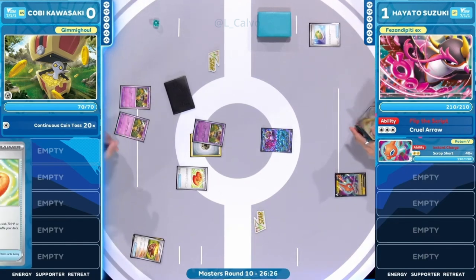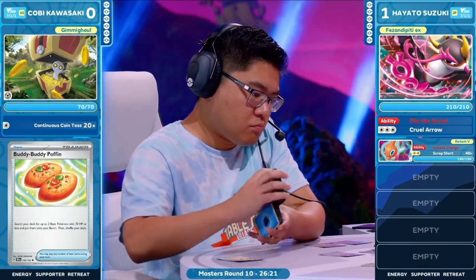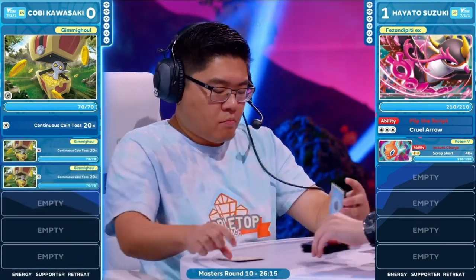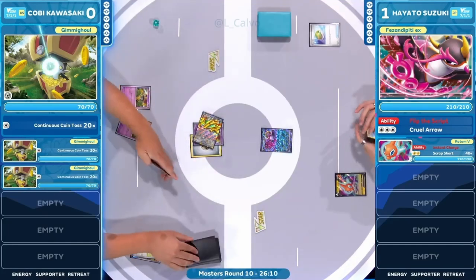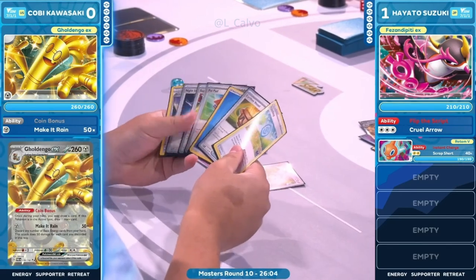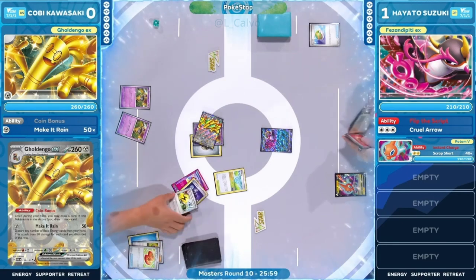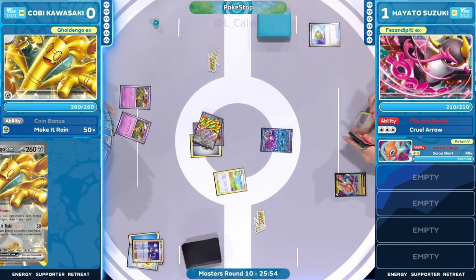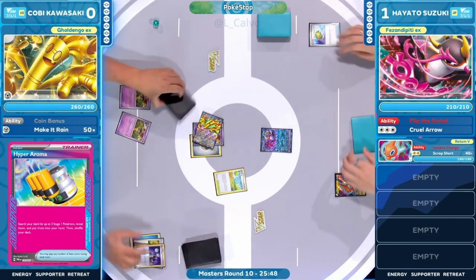Was that a top-deck? It had to be — Buddy-Buddy Poffin in the mix. It got a little dicey there, but we're able to re-establish thanks to Buddy-Buddy Poffin feeding the Gimmighouls. They're out on the bench now too — one on bench, one in active. We're going to see the evolution into Golden Go EX. Then Hyper Aroma finding the Poké Stop. We see the coin bonus — two additional cards, and Poké Stop netting more cards into Kobe's hand.